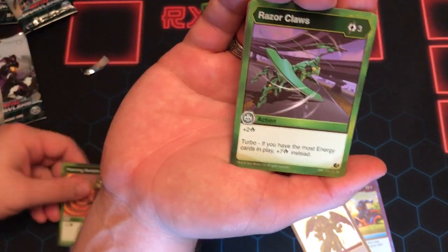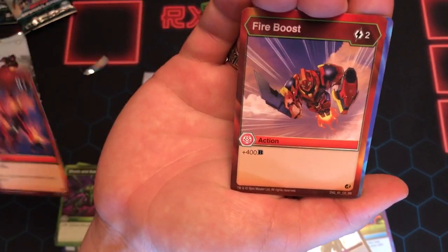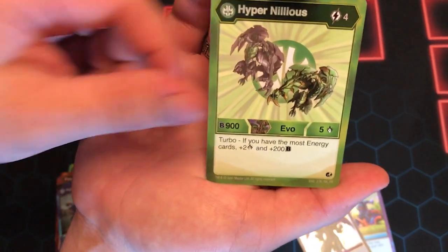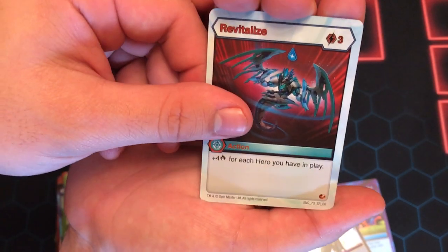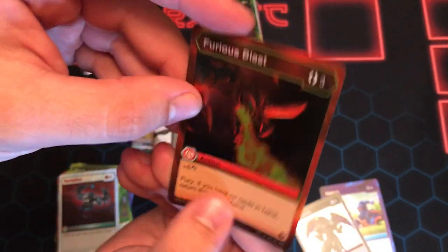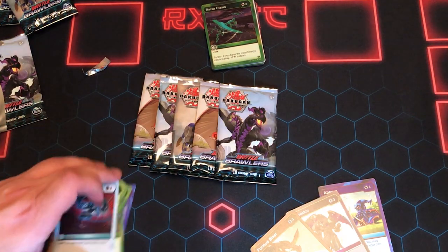Piercing Scream — always good — Razor Claws, Shock and Awe, Fiery Rage — I love the art on this card, it's very nice — Fire Boost, Hyper Hydrus Aquas, Hyper Nilius Ventus, Revitalize — I don't think that's very good if I remember correctly. And a Furious Blast Hex — this is my favorite Hex, it's got a really cool look to it. I love the art on that card. Cool Hex there.